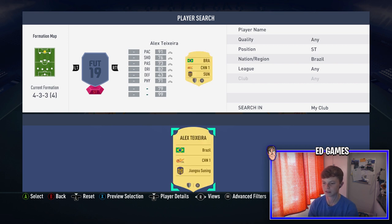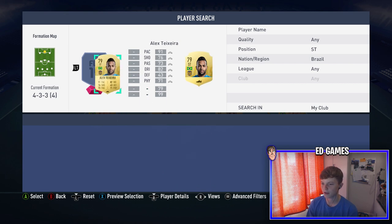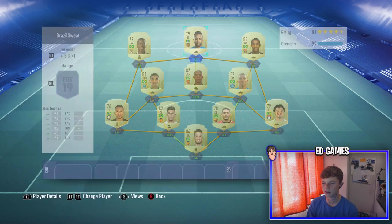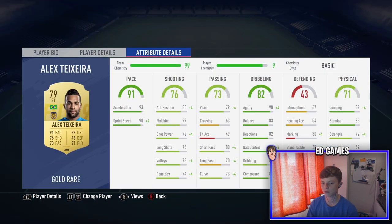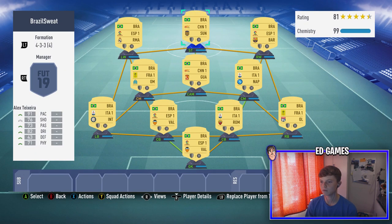Up front is Alex Teixeira — he's in the Chinese league and what a card. 91 pace, 76 shooting, 80 dribbling, 73 passing, and decent physical. I haven't even got a chemistry style on him and he's got great stats: 94 agility, 85 ball control, 84 dribbling, good composure, great jumping and stamina. He's just always there in the game. Everyone is on nine chemistry apart from Luiz Gustavo.